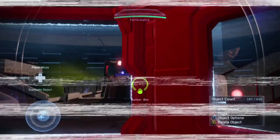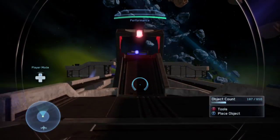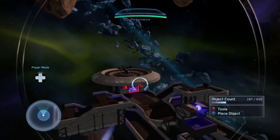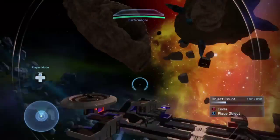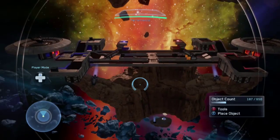Hey guys, it's Parrot back here again for my second video. I am taking you around my custom forge map in Halo 2 Anniversary. The map is called Asteroids with an exclamation mark, and it's based around a small multiplayer map — one team versus another team, slayer.